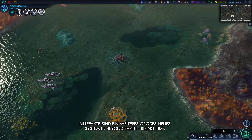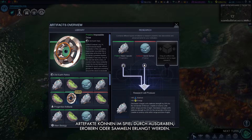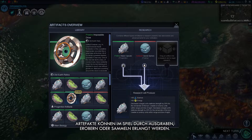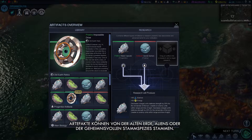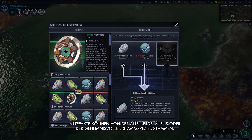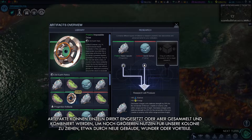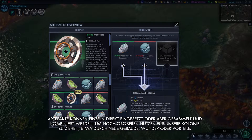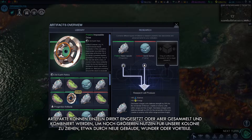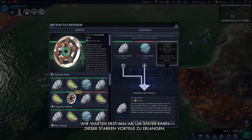Artifacts are another major new system of Beyond Earth: Rising Tide. You can find artifacts through excavation, conquest, or collection. Artifacts can come from old Earth, aliens, or the mysterious progenitors. We can use artifacts individually for an immediate yield, or collect and combine them for more powerful benefits, like new buildings, wonders, or perks for our colony. We'll wait for now and get one of these powerful benefits later.